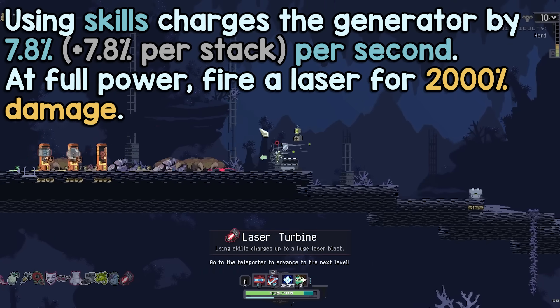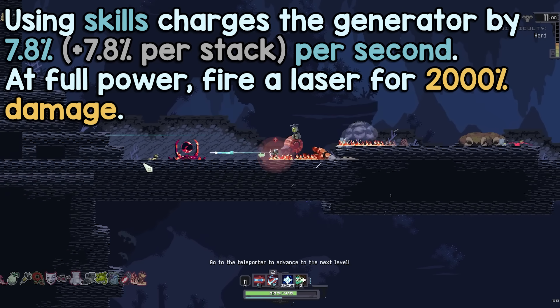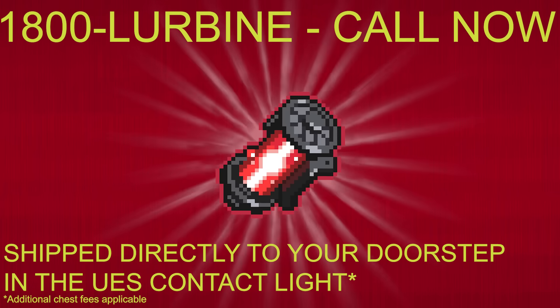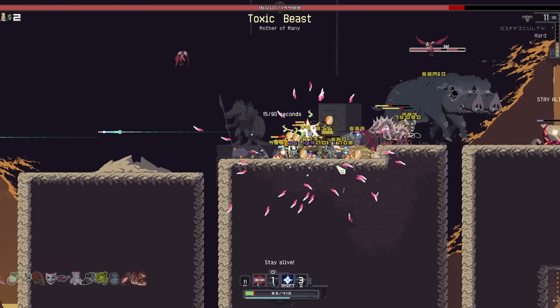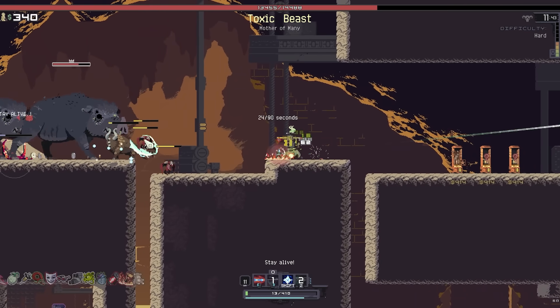At number 2: Laser Turbine. Using skills charges the generator by 7.8% per second. At full power, fire a laser for 2,000% damage. Are you tired of enemies attacking you, shoving you in a locker, calling you a little piss boy, taking your lunch money? Well, with Laser Turbine, you are a piss boy no more. The best point of reference for Risk of Rain 2 players is Resonance Disc. Like the disc, Laser Turbine will create a huge blast wiping out a bunch of enemies. But these two items are not the same.